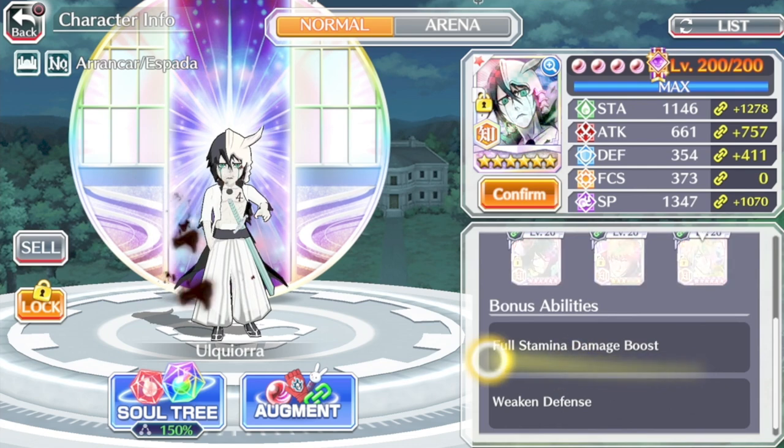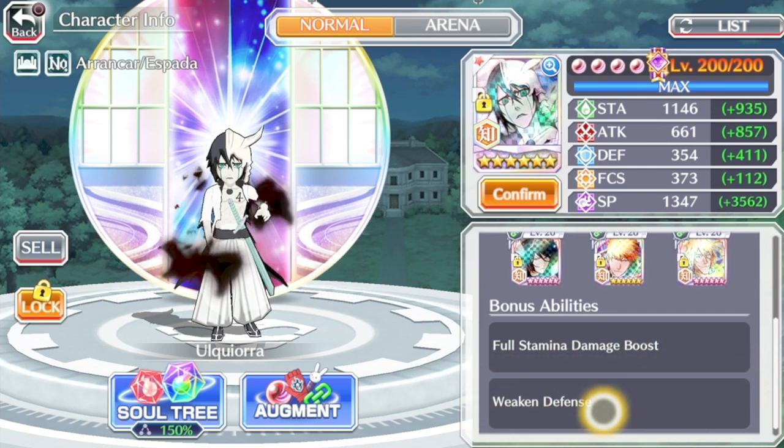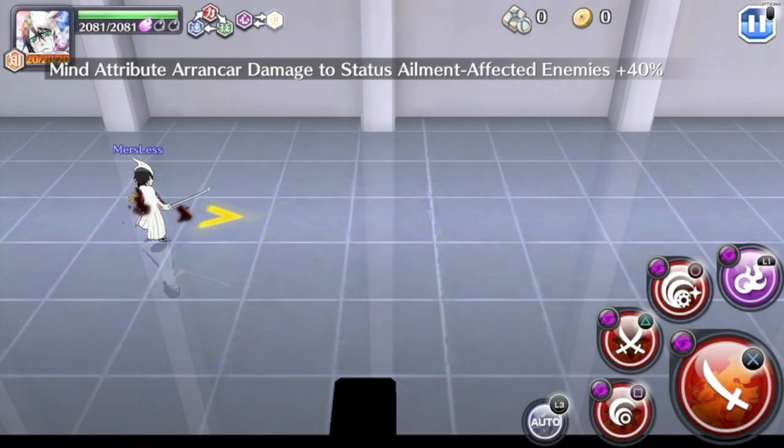As for the accessories I'm going to be using in his showcase, they're going to be the classic teacup, fortification pill, hunting cap, and the links are as shown. The bonus abilities are Force Name, damage boost, and Weakened Defense. We're going to take this character into IZ and IT to see what he can do.